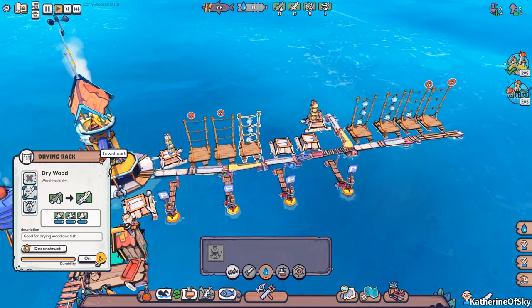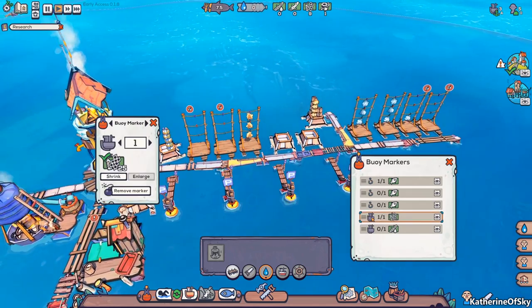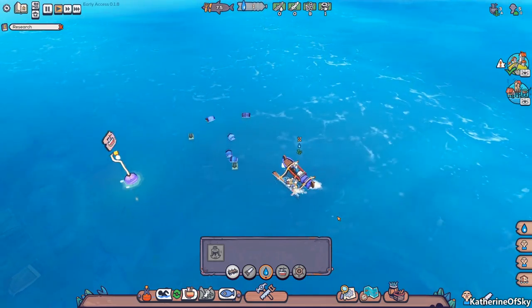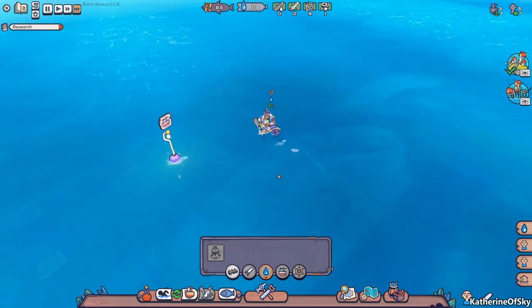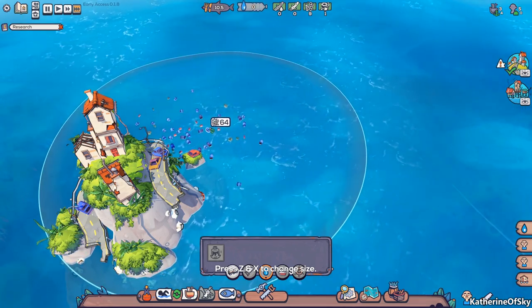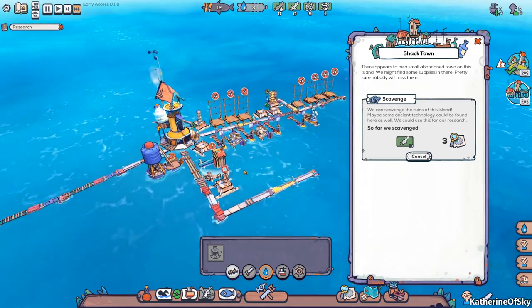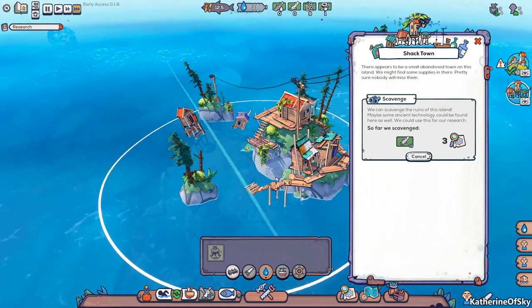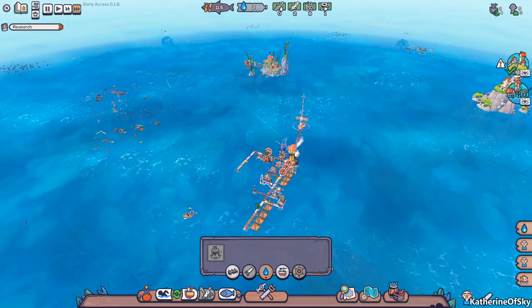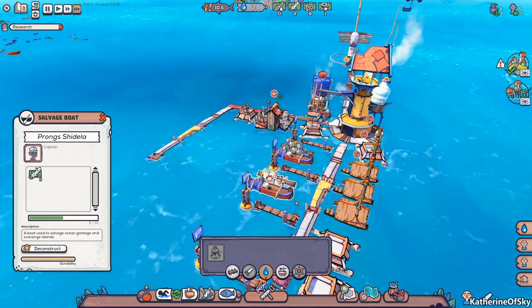I'll convert this one back to wood so we have three wood drying racks. Let's look at our buoys — we still have plastic working for us and wood. We can follow our boats out here and see what they're getting. This one is almost done — I could just move it, replace it here. Is anybody salvaging stuff from over here? We got to the shack town. I love these shack towns — they're so great. The animation for the boats getting here is really good. The Prongs Shedella went there and brought back probably 10 dry wood and three research points. So that's excellent — very happy about this.